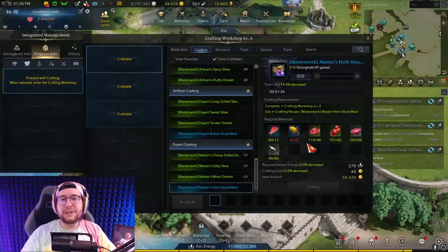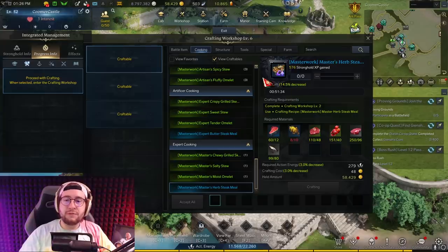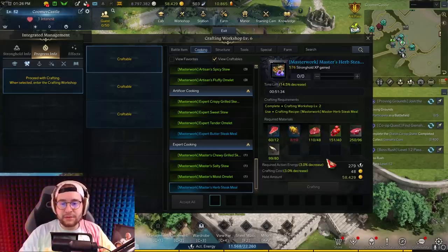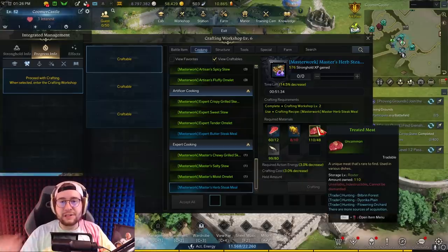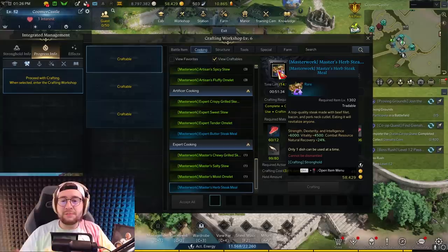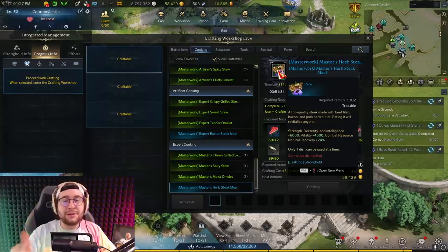However, this might not always be the case. When Valtan released, there was a period of a few weeks where you could buy all the materials, craft the feast, and still make money — even after the crafting cost and listing fee. Keep that in mind, because when Vykas comes out, people will again be trying to push through content and burning through food very fast since you lose it every time you die.